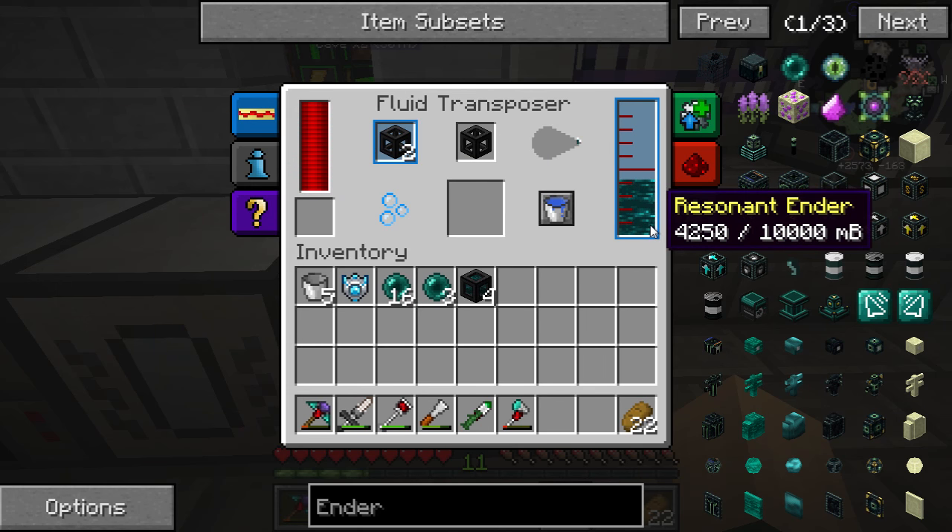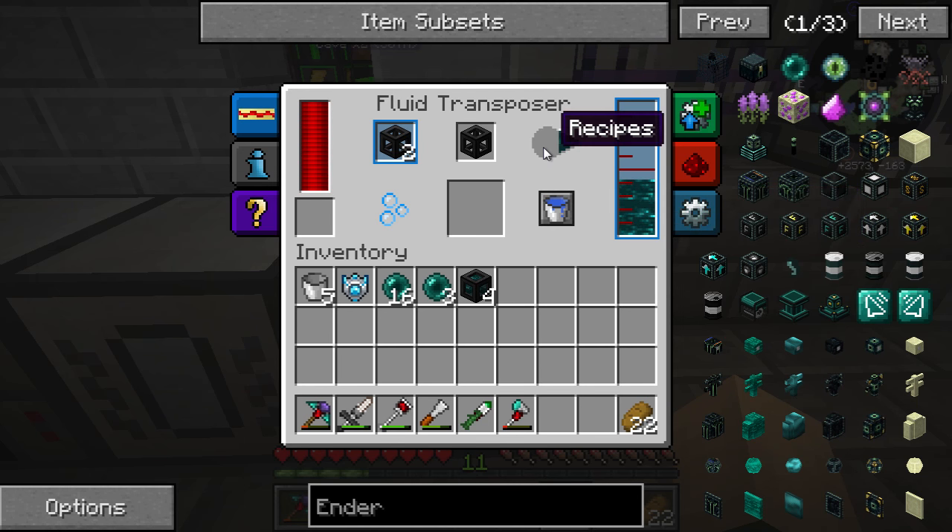We've only got three more to fill, with 4,250 Resonant Ender remaining. We're about halfway done filling this one. I hate how slow it is. I wish we could speed it up without having to make the next tier, which is actually very frustrating to make because you need this machine to make the next tier. You need to make sure you have all the materials first — it's just a hassle. Most of Thermal Expansion and Thermal Foundry is a hassle.